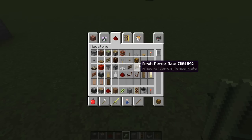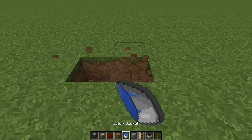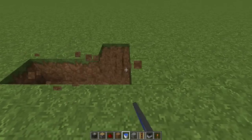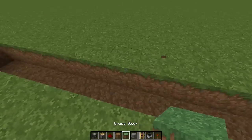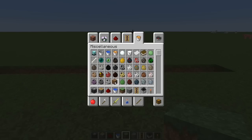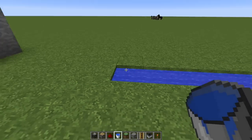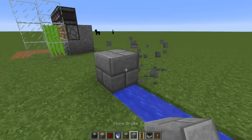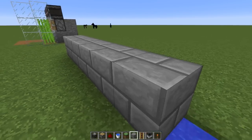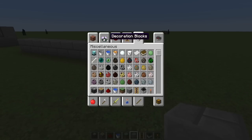First, pick the area where you want to grow your sugarcane, and once you've decided, put water right behind it. For this tutorial we'll use the area we have marked right here. We're going to fill this in and then cover it up with our stone brick — this is the block we chose as our decorative block. Now that we have that placed, we can get our sugarcane in there to start growing.